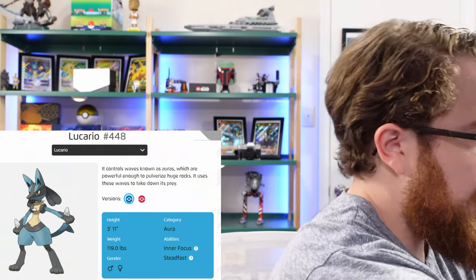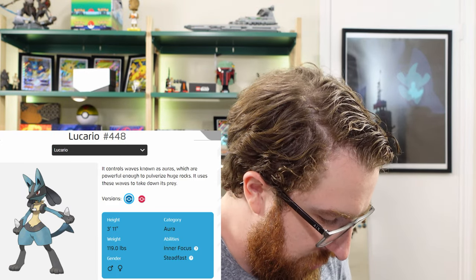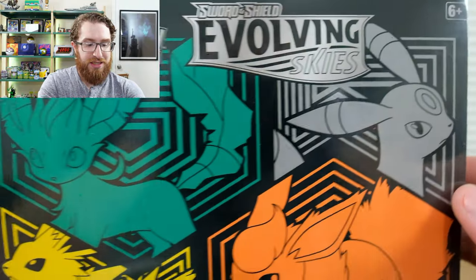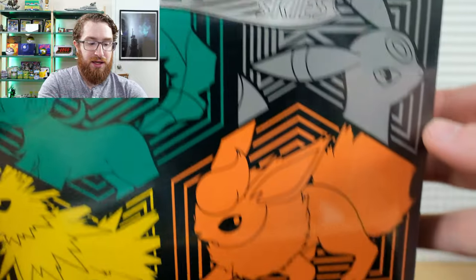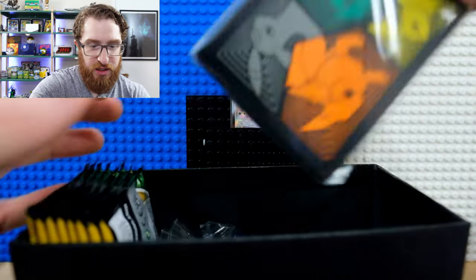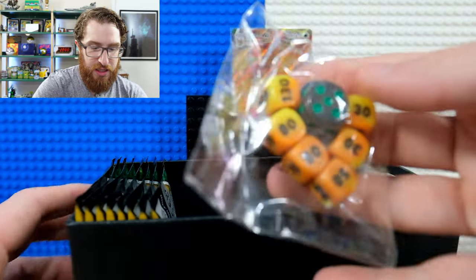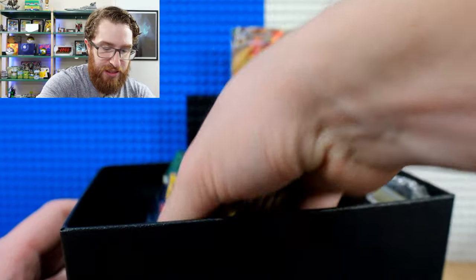Now the second Elite Trainer Box — and this one is really cool because it features Umbreon, Leafeon, Jolteon, and Flareon on the box art. Umbreon and Leafeon, and honestly Jolteon, might be my favorite Eeveelutions. Let me know your favorite Eeveelutions in the comments! The ETB has different colored sleeves and a different die, and they did such a good job on these box designs. Let's see what the packs hold.